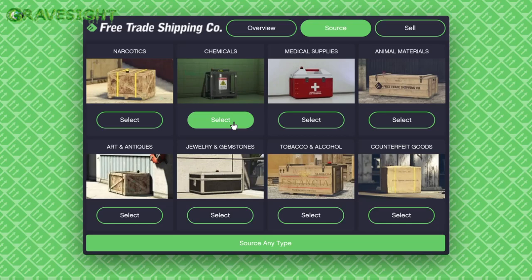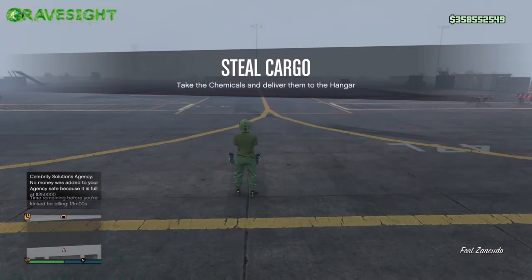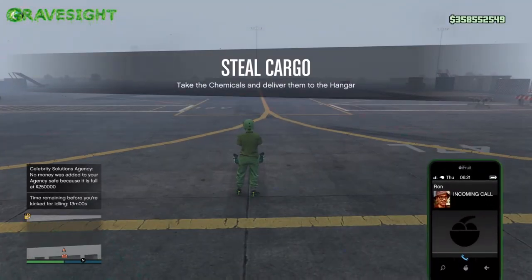Sourcing air freight cargo is definitely no walk in the park. In this video I just want to go over some tips and tricks you can use to help yourself out this week while we're sourcing some cargo at the air freight, because it is dishing out times and a half — that's a 50% extra bonus on the money.